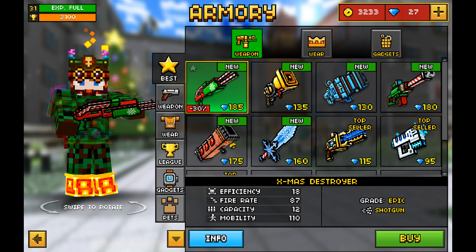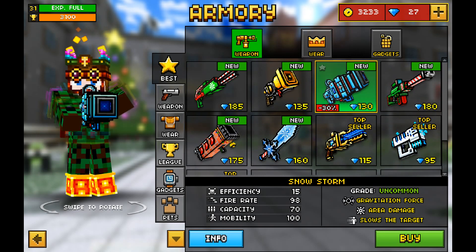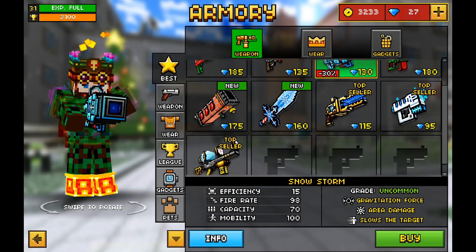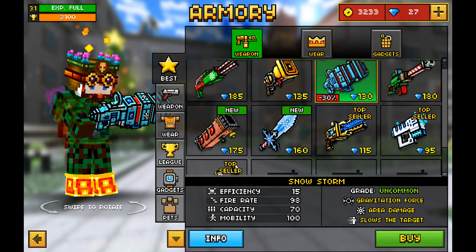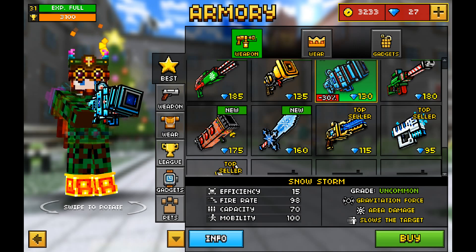I'm not sure how RileySoft determines which weapon is the best, but I think this is kind of a way to get us to buy some of the new weapons. I find it very odd that there are nine weapons listed and over half of them are new weapons. I find that kind of odd.